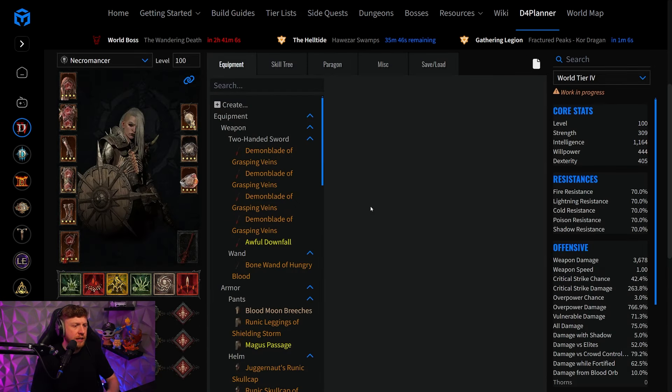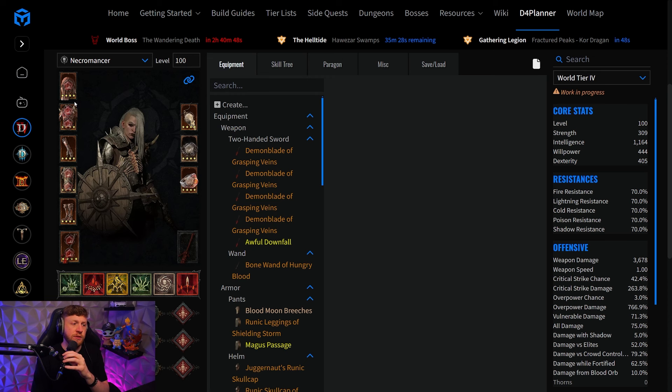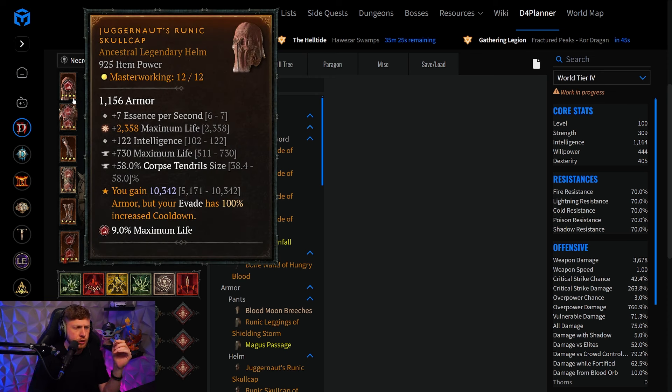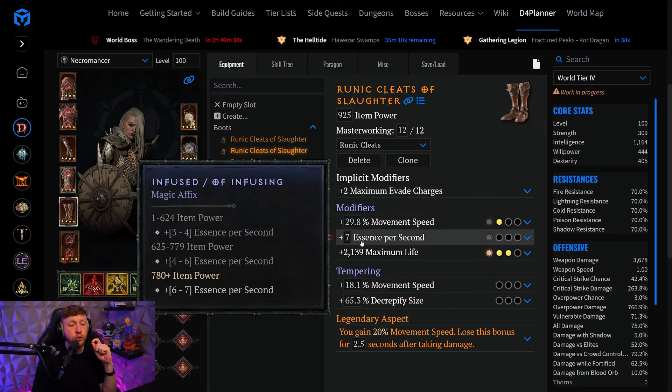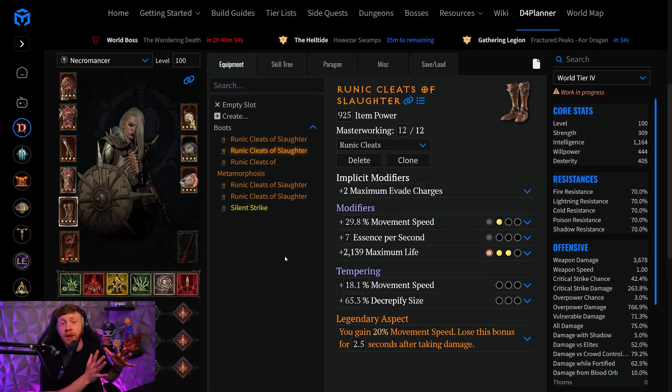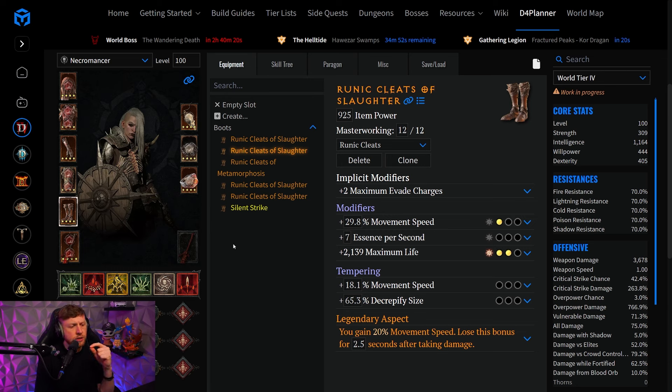For the Bloodlance guide, it is actually not that strong this season. We do have the ability to use basically everything we've been using before. But the good part is Bloodlance will not really need any essence generation on top. We have access to essence-per-second nodes on three item slots: the helmet and chest for essence per second, and also the boots. Without Masterwork critting on those, we already have 21 essence per second.